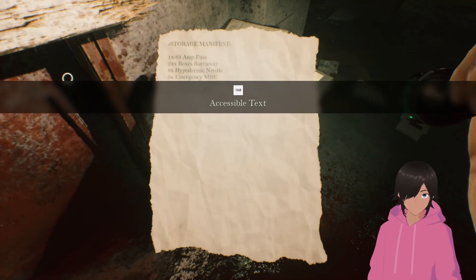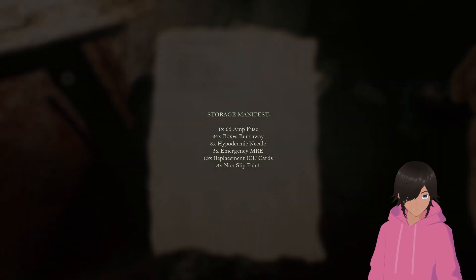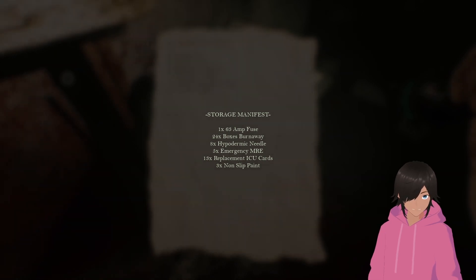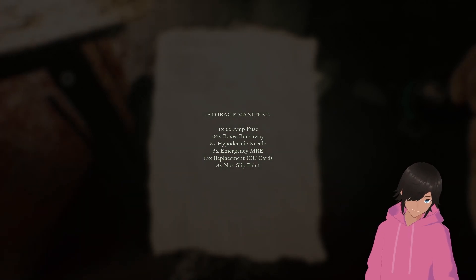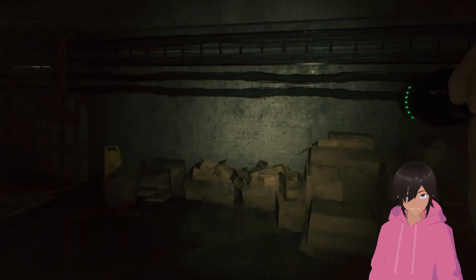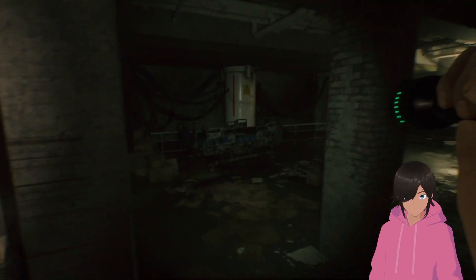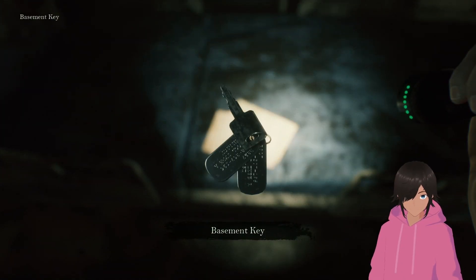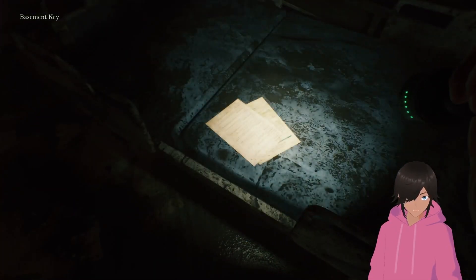Let's see — decibel text: I need six 1-amp fuses, 24 box burnaways, eight hypodermic needles, five emergency MREs, thirteen replacement ICU cards and three non-slip. If I had something to pry this off... I don't think that's the room I want to go into since something was just banging on it trying to get out. Or I could just find the key.